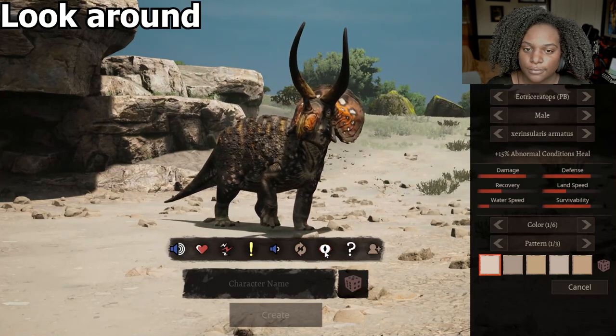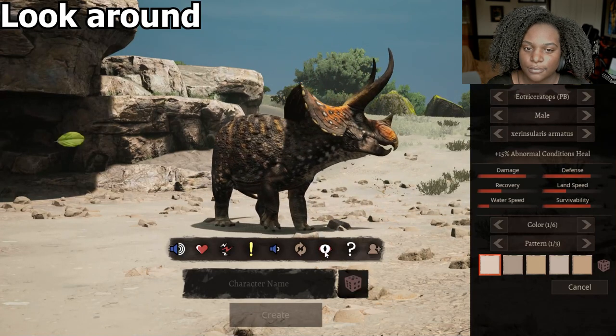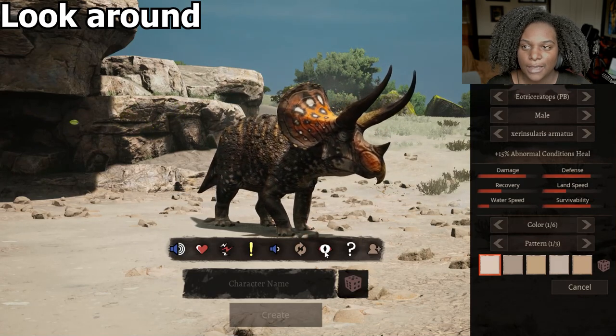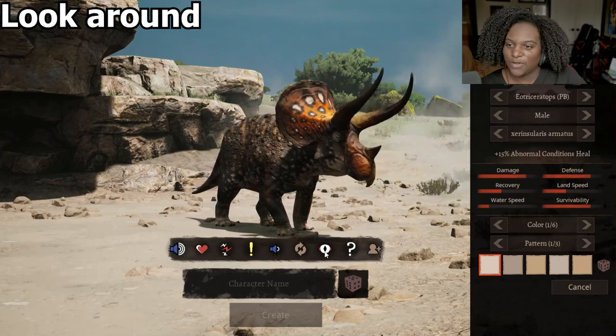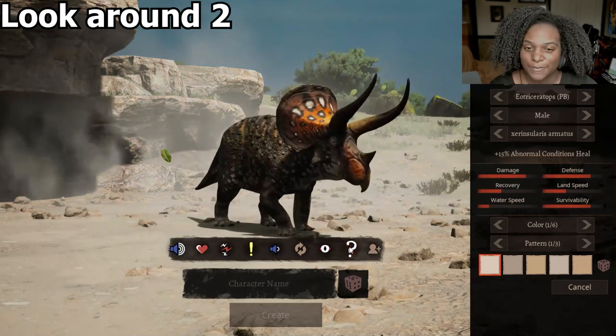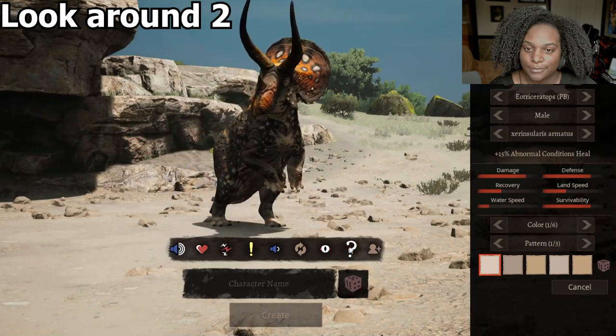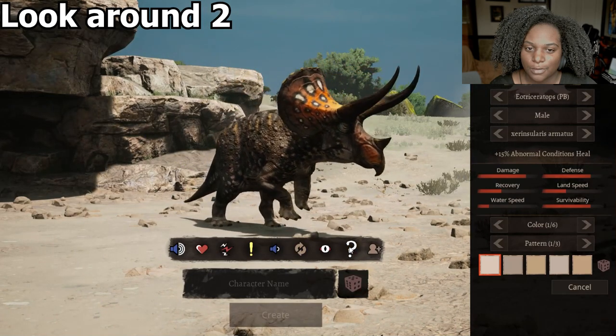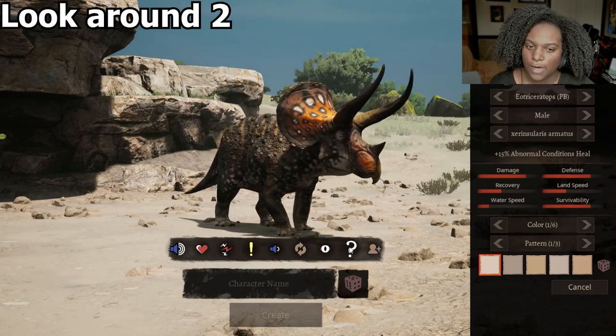Look around — I love the way the horns look for the look-around. It's just actually very intimidating. And then the mystery emote is basically like another look-around emote.